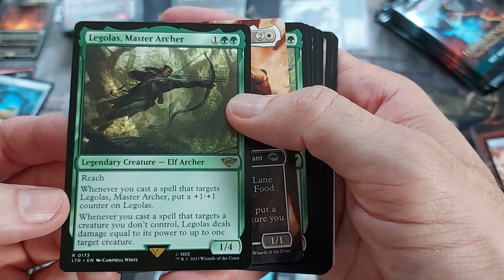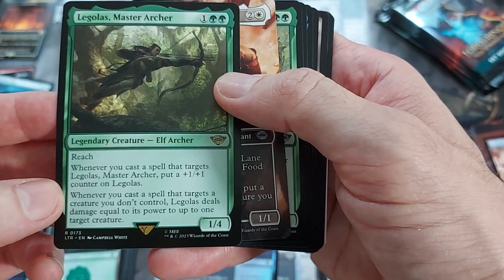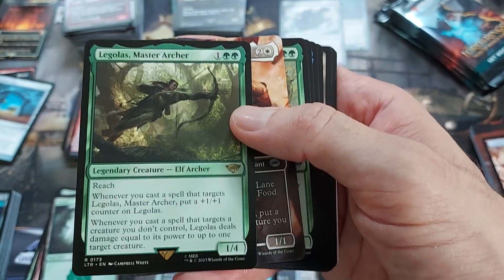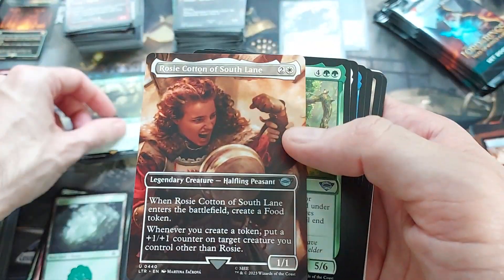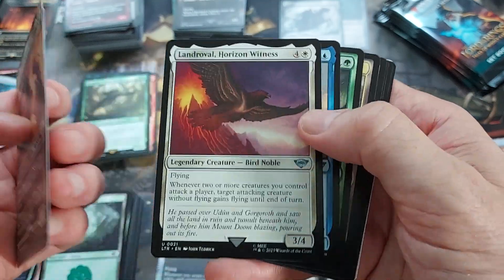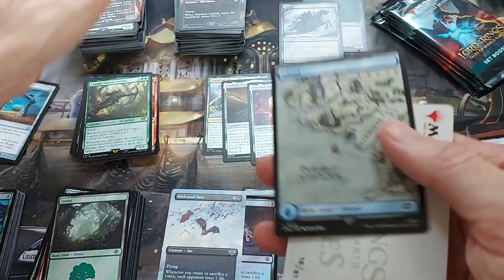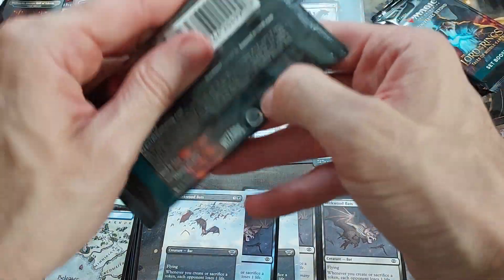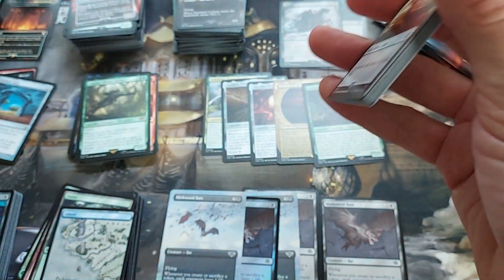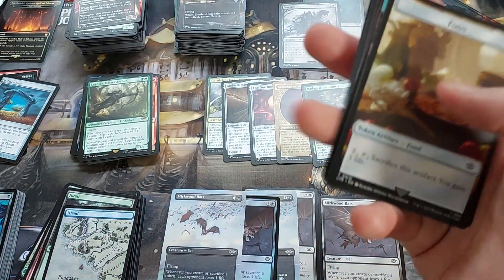Legolas, Master Archer — three mana, 1/4. Reach. Whenever you cast a spell that targets Legolas, put a +1/+1 counter on Legolas. Whenever you cast a spell that targets a creature you don't control, Legolas deals damage equal to his power to up to one target creature. So just some buffing and arrow-shooting shenanigans — that's kind of nice. Another Treefolk — I have to make a Treefolk deck. I can't be the first, I'm sure someone's got one. But are they good? I like to try these themed decks. I tried Oozes — I don't think I'm going to keep my Ooze deck together, it's been very lackluster.